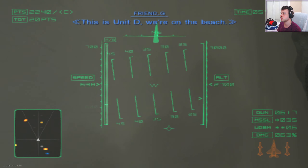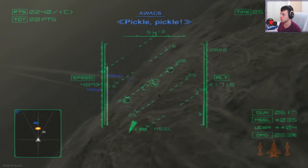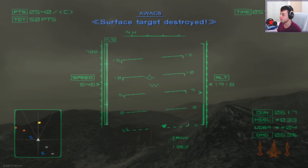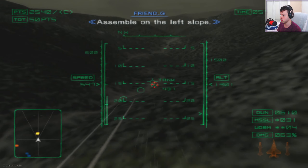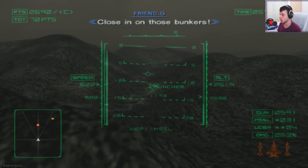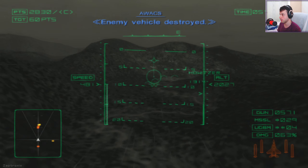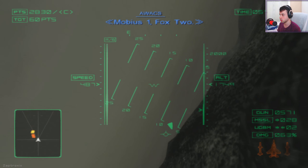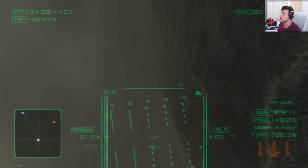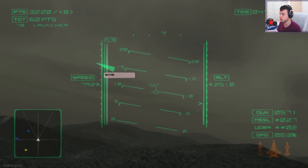This is unit D, we're on the beach. Unit D, circle around from the right and proceed forward. Pickle, pickle. Enemy tanks destroyed, surface target destroyed. Tank destroyed. I got two shots in here — uno, dos, there you go. I'm keeping my eye on the damage too, because even if I go back to the return line I don't recover health, right?